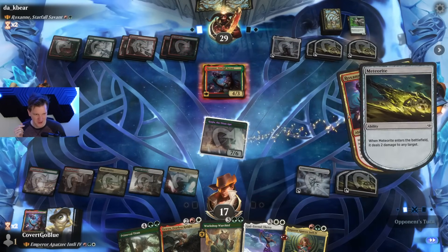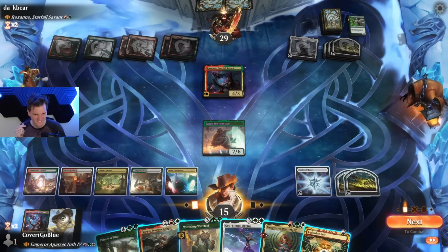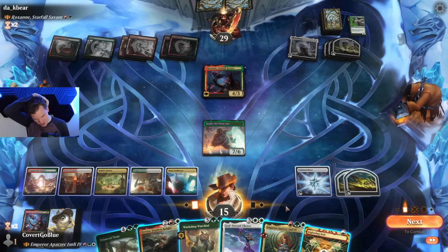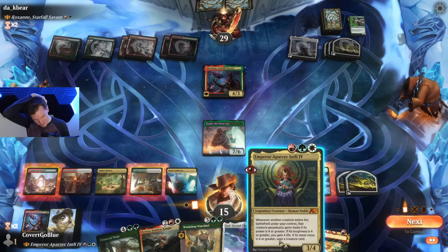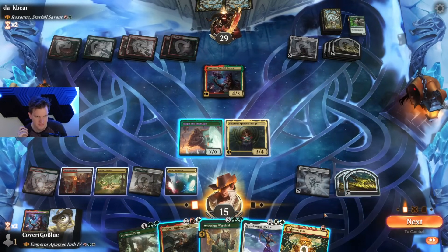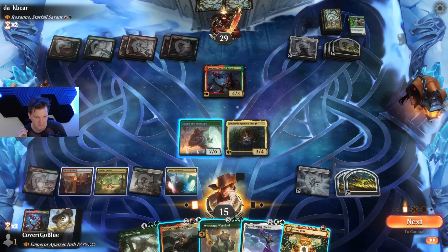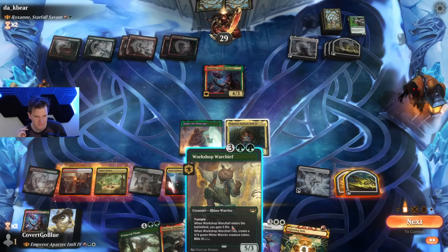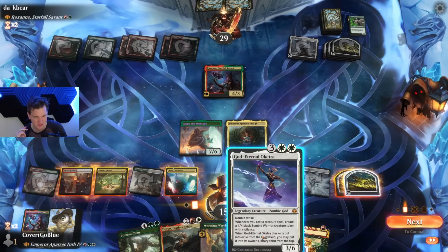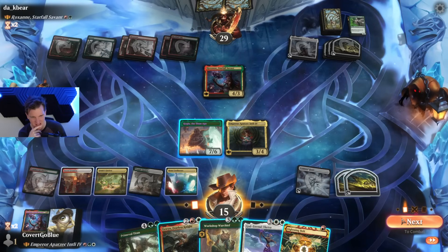Our opponent says 'I have a meteor.' You got me — ooh, that's a draw. 29 health, we do actually have work to be done. Lightning bolt it. Do we, or do we play the War Chief and just go to work? Well, Ketra's also kind of insane. Let's attack.